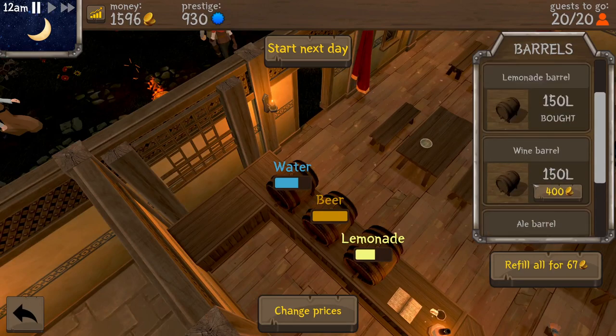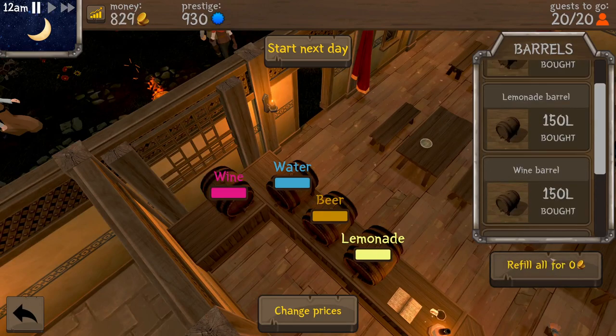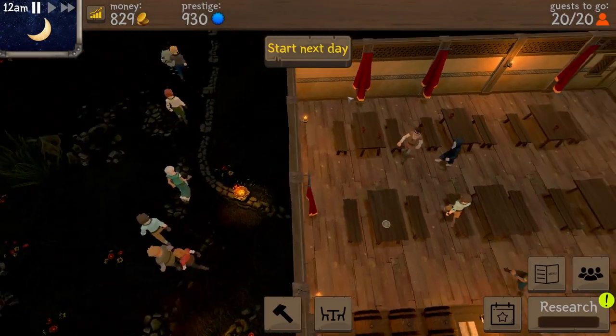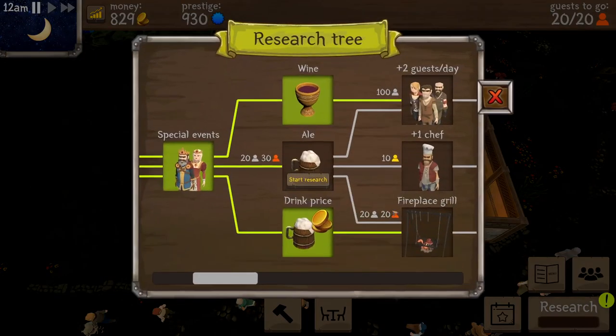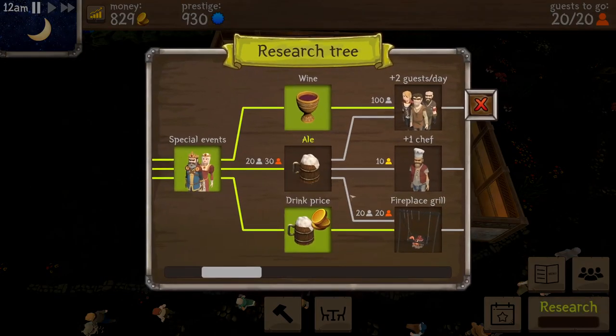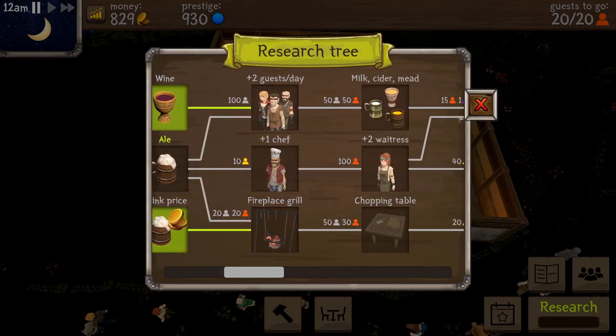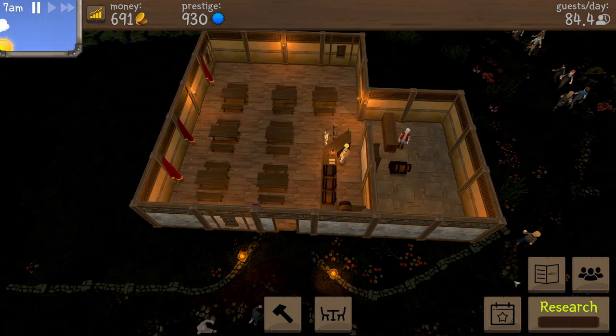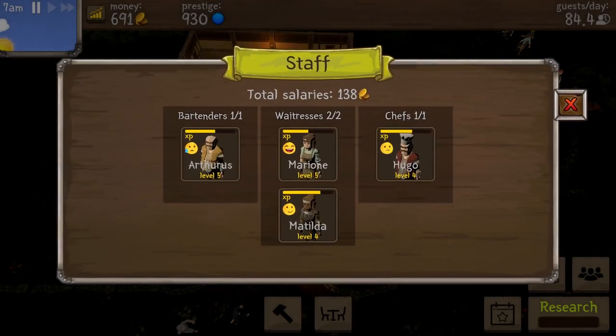We'll buy wine — 400. Now we have wine. I can change prices now too. Three refills in the water. The event is in progress and all drinks cost four. I'm not gonna mess with that then. I don't know if we should increase or decrease really — let's start getting some ale. We'll go one more day here. We spent about half our money on that.